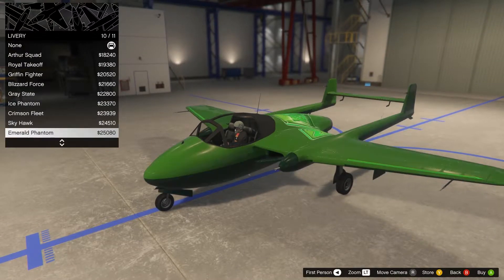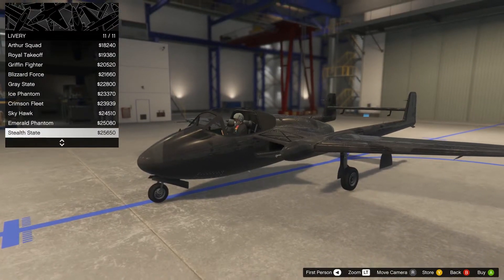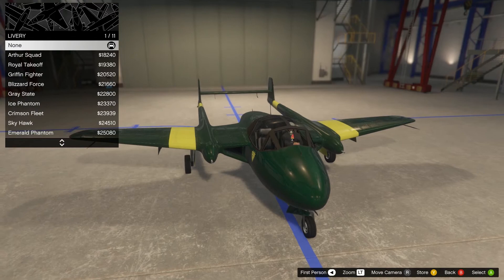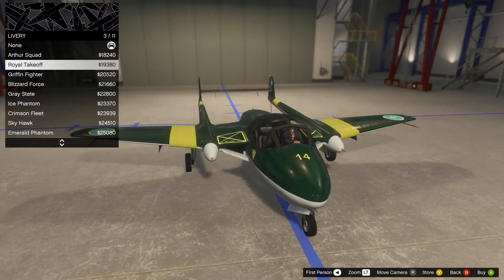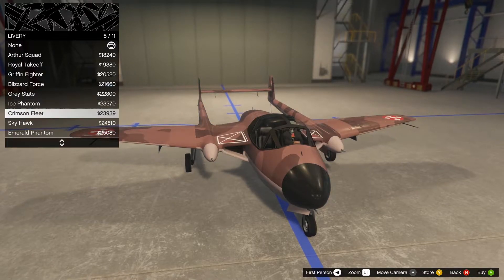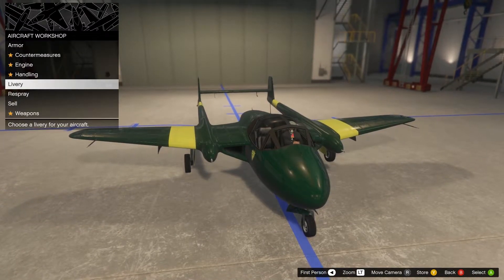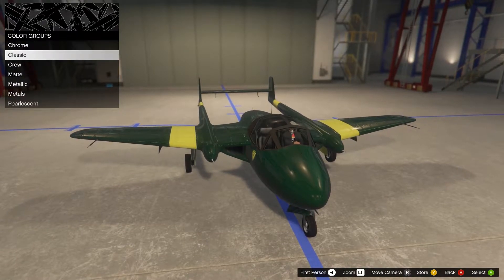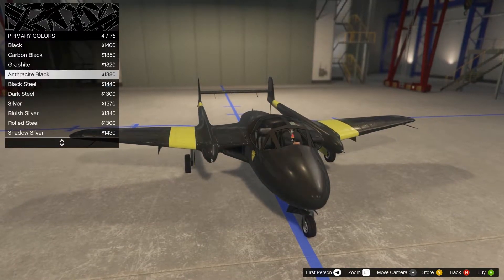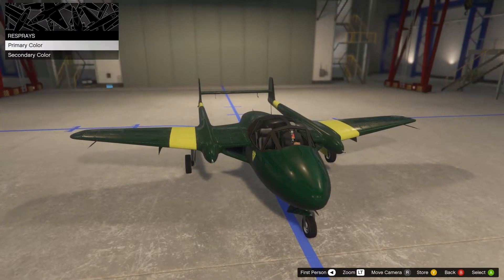The Pyro is not the fastest jet in terms of top speed, but it definitely makes up for it with very stable handling — that is if you go with the default or smooth handling. Go for the racer or sport options and you'll find that this jet becomes rather twitchy and unpredictable. But unlike a lot of other planes from Smuggler's Run, you do not need to shut down the engine miles ahead of a runway just to land. The Pyro will gladly settle down on the tarmac even at full speed.